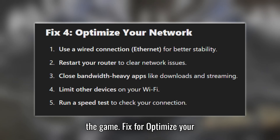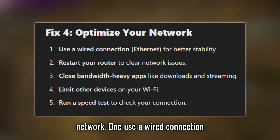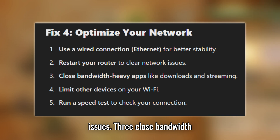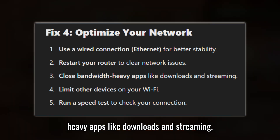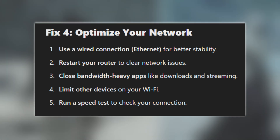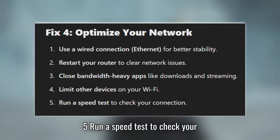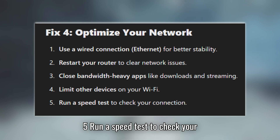Fix 4: Optimize your network. Use a wired Ethernet connection for better stability. Restart your router to clear network issues. Close bandwidth-heavy apps like downloads and streaming. Limit other devices on your Wi-Fi. Run a speed test to check your connection.